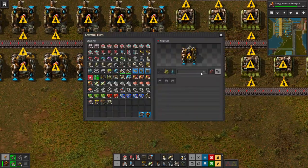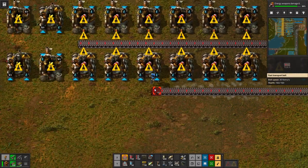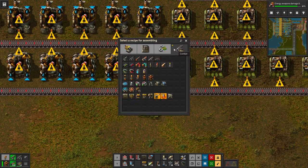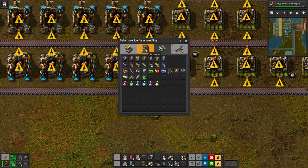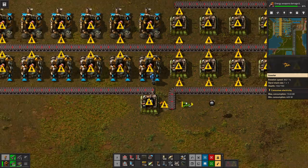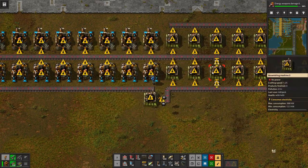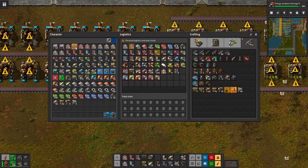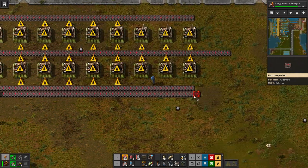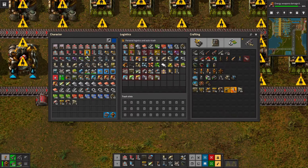I need sulfur and coal. And water. This will just be receiving stuff for the artillery. Very nice. Then we need steel and plastic on that line.